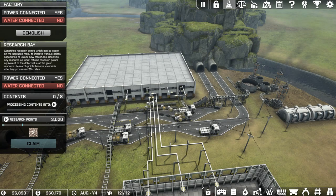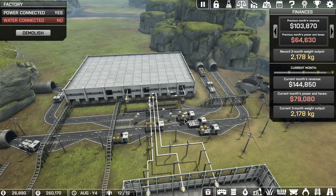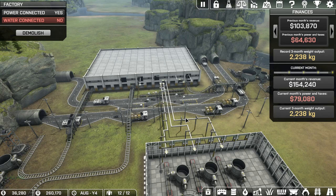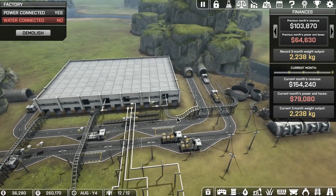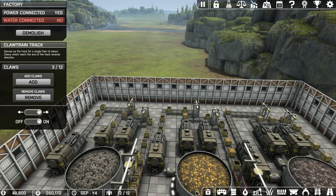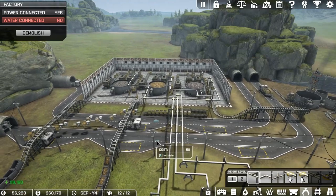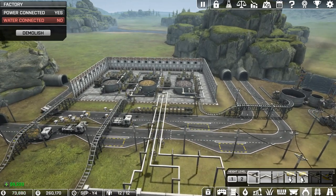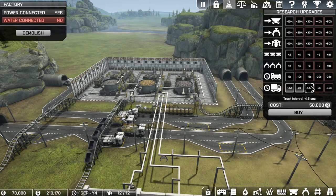Now let's see how the factory situation is doing. Let's check our numbers - 2,178. I do have to keep in mind that I'm taking resources for research, hopefully drones can grab it before the claws do. That's not too bad. I'm going to let this go for a few minutes and bring you back to see what our three-month total is. Things are moving smoother - I've got drones holding boxes waiting for trucks, belts are filling up. I'm going to increase truck speed and truck intervals.